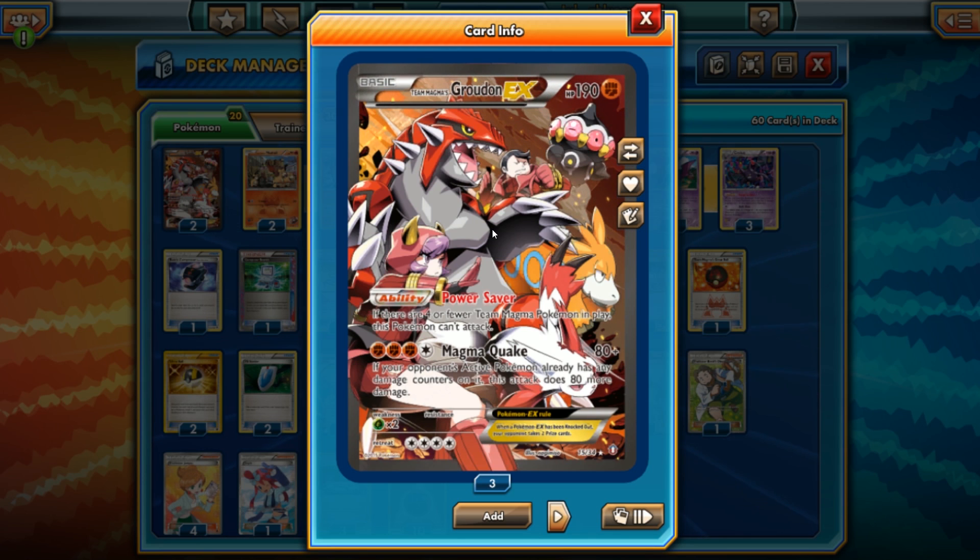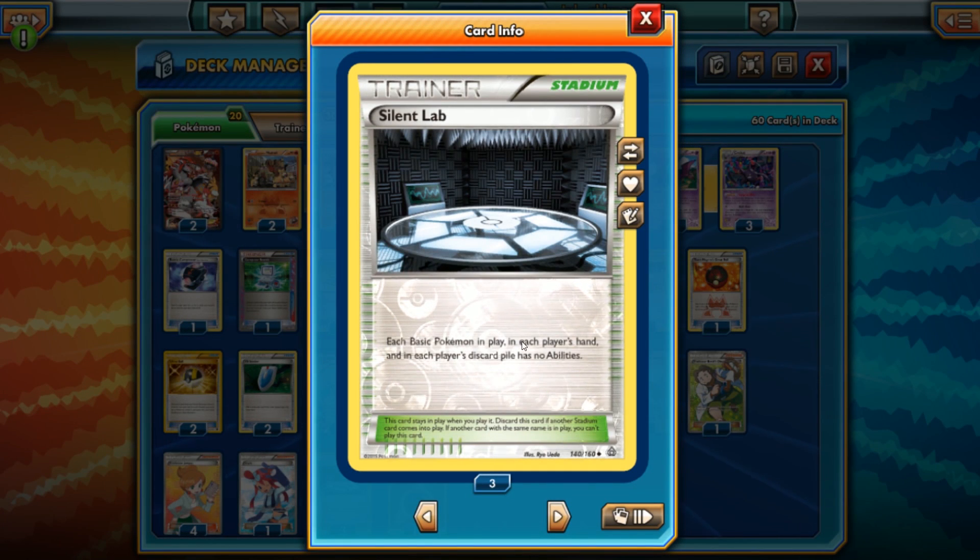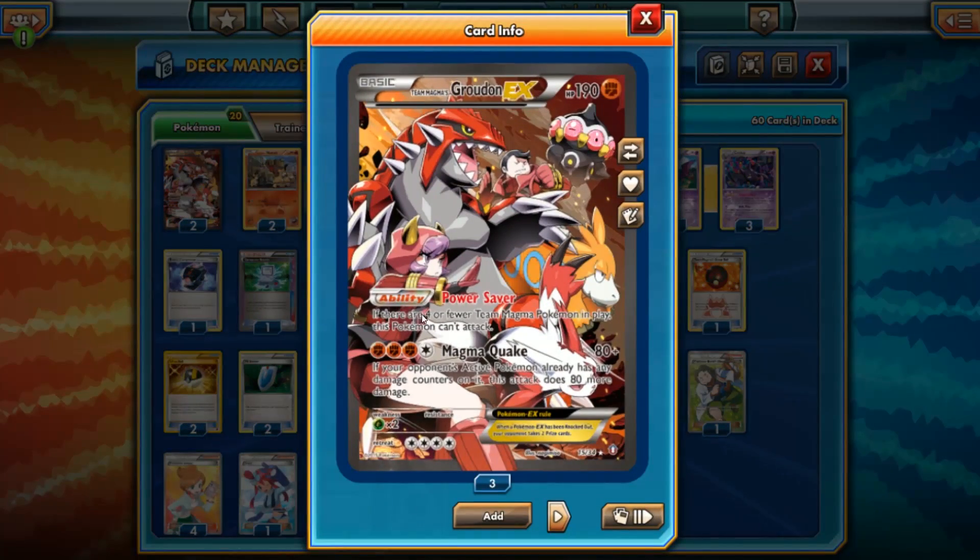What we're going to be using, as I mentioned before, is Silent Lab — a lot of you guys wanted to see this deck. I made a couple of variations and found that it is pretty hard to power up Team Magma's Groudon EX without some of its partners, Claydol and Camerupt especially. Magma Quake is for 4 energy — 3 Fighting and 1 Colorless. It does 80 damage and 80 more damage if the opponent's active Pokemon already has any damage counters on it. With Silent Lab, each basic Pokemon in play, in hand, and in each player's discard pile has no abilities — that means this ability is turned off.